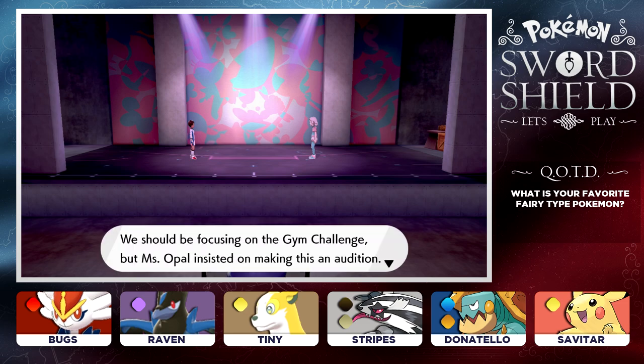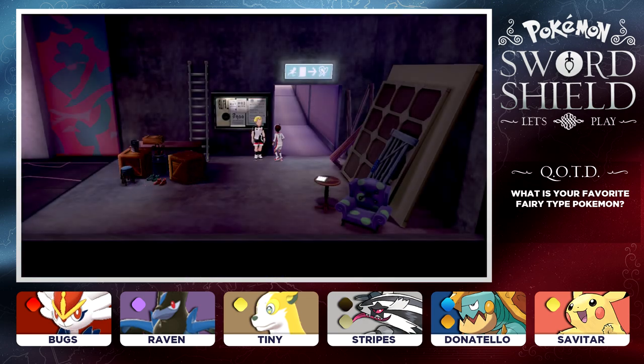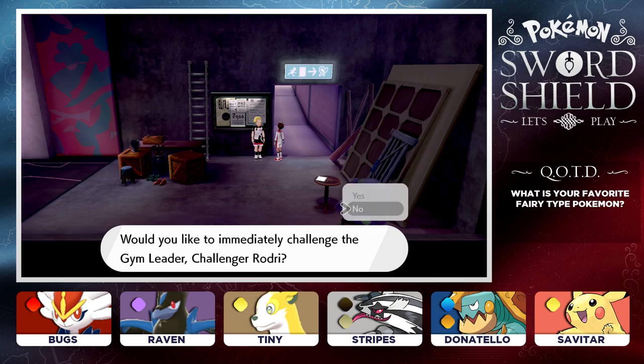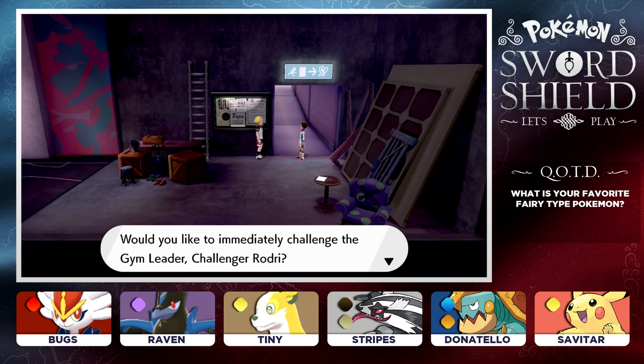We should be focusing on the Gym Challenge, but Miss Opal insisted on making this an audition. It looks like we made it through. Congratulations - you have successfully completed the Gym Mission. Would you like to immediately challenge the Gym Leader? Not just yet - I'm going to heal up our Pokemon and we'll be ready to make our way inside of the stadium. We are all healed up and ready. Yes, we do want to challenge - right, then head on in.